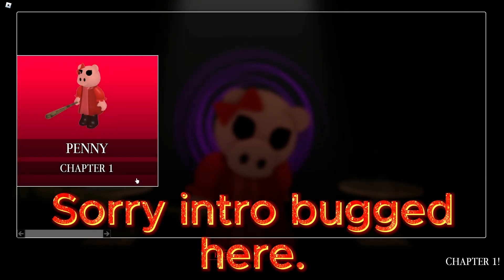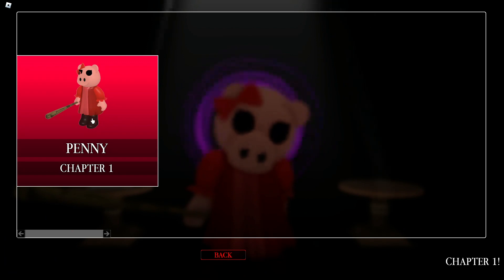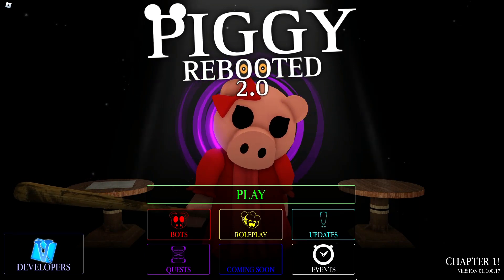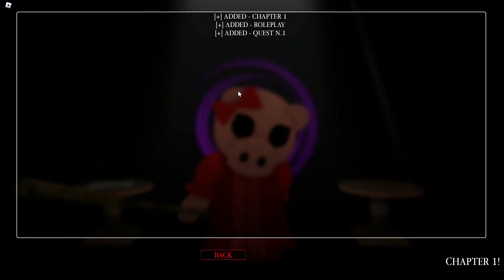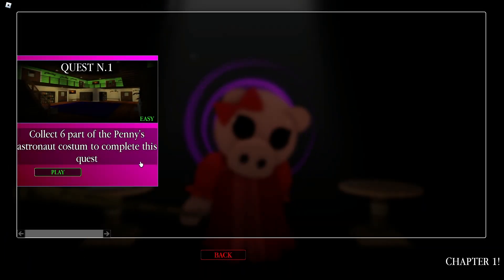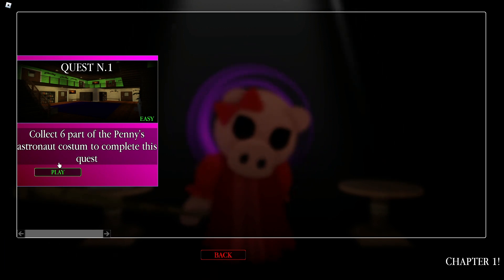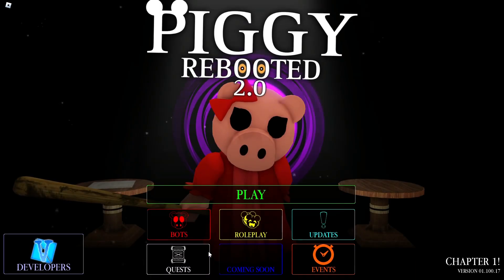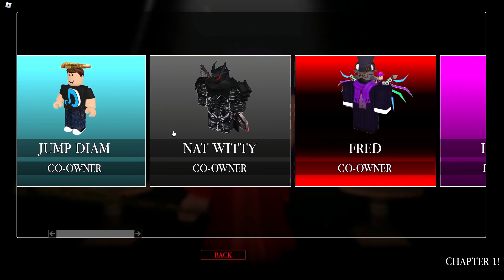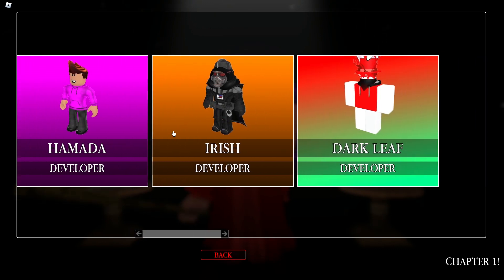Let's go check out the bots. We got Penny Chapter One. She's been changed - she got an insulin side, events, nothing updates. Added Chapter One, added will play, added Question One coming soon. Quests: collect six parts of Penny's astronaut costume to complete this quest. Developers, you have to think. Jump date: Nat Witty, Nat Witty, Fred Hamada, Irish Dark Leaf.